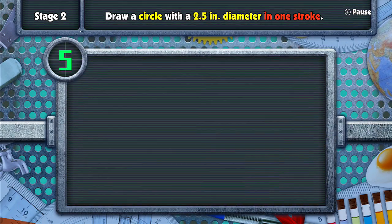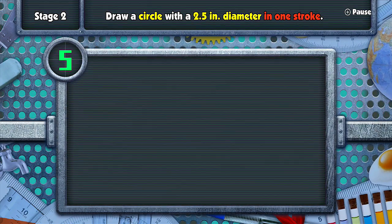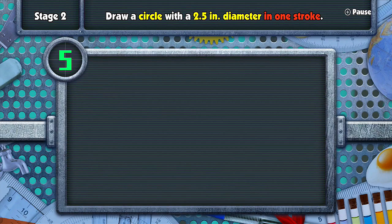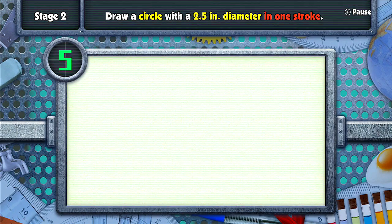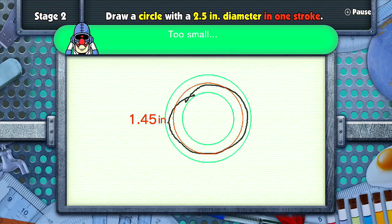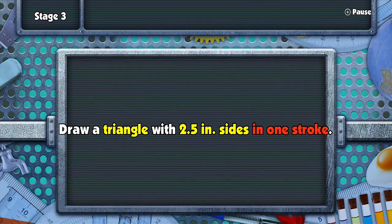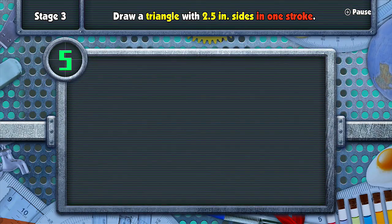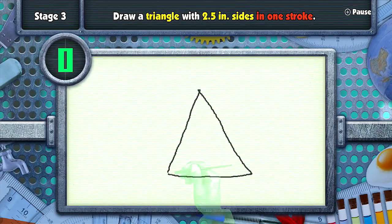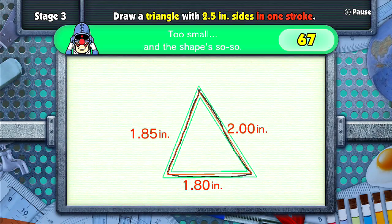Anyway, circle. It's really nice — I gotta give the game a little props for just displaying what you need to do and then starting the countdown right away. You have time to gather what you want to do, not that it's too complex. Circle time. Got a little messed up at the end. A little short there — too small. Stage three, triangle. Alright, here we go. That was close, that was really close. I got a little rushed there. A little too small, but the score's not that bad.